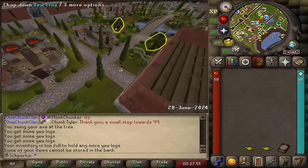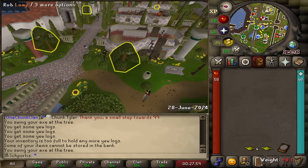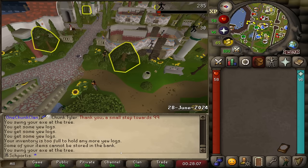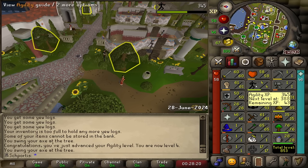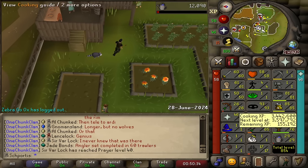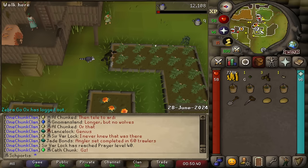We just banked and are at about 3,700 yew logs, so we're over halfway on the yew logs. We've also got a couple of stashed lamps. We'll use both lamps first on agility, which should get us to level four, and then use the book last to get an extra 5 XP, which puts us 43 XP away - so we're one book or two lamps away from level five. Right now we're at level 29 farming, which is two levels away from the strawberry we need for the partial summer pie.